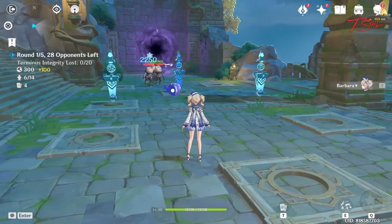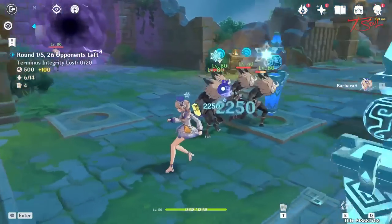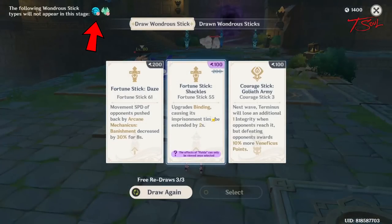Since you are limited on the number of towers you can build each stage, you should not focus on more than 4 element types per stage. On the top left, you can see what elements will not get any fortunes on this stage.